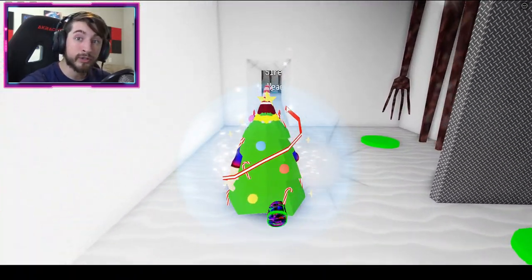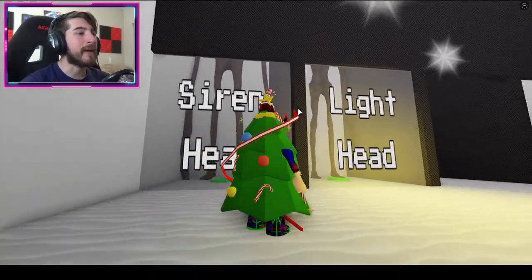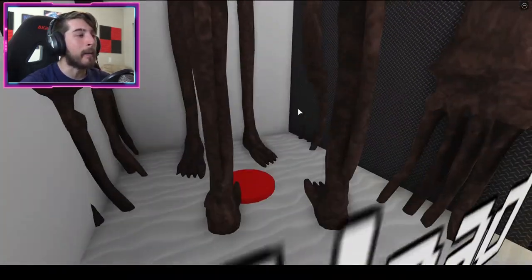But wait, there's more! Go into Skins and now there are Badge Morphs. That's right — you heard correctly. You have Siren Head Badge Morph and Light Head Badge Morph.